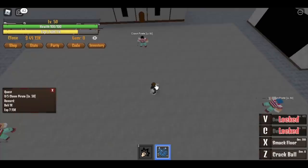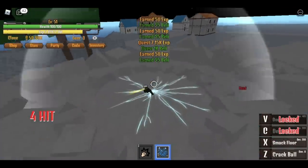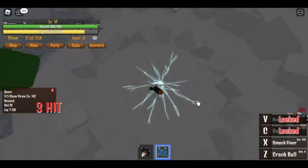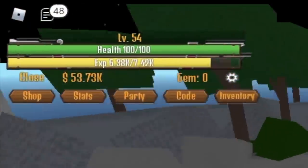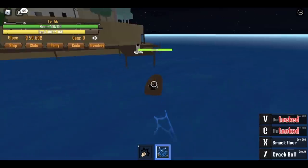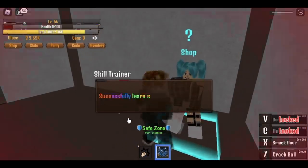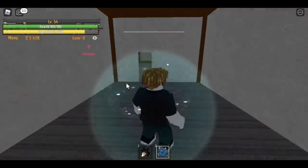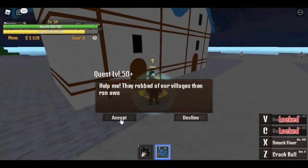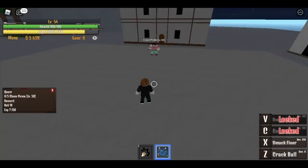After reaching pirate island, do the clown pirate quest. You need to slay five using the Smack Floor — that's enough. Do this until you reach level 75. A tip: the moment you have 50,000 dollars or belly, go to the soldier island and buy the Sorrow, because the problem with this fruit is its mobility. It's very hard to move using this fruit, so Sorrow will be really helpful — you can travel faster.